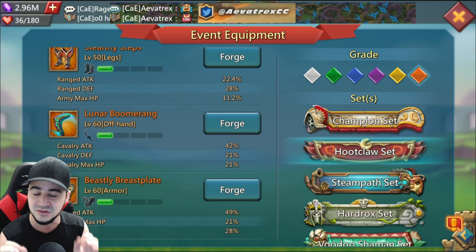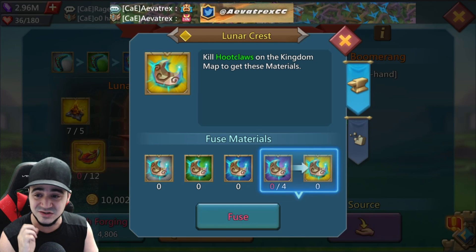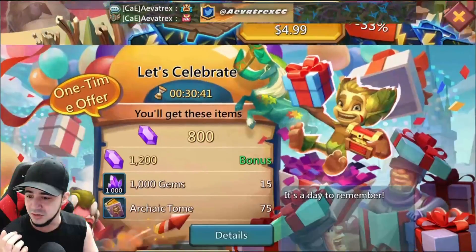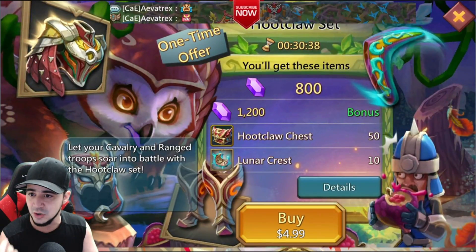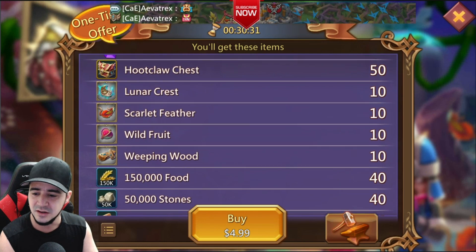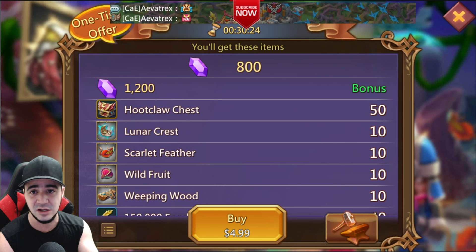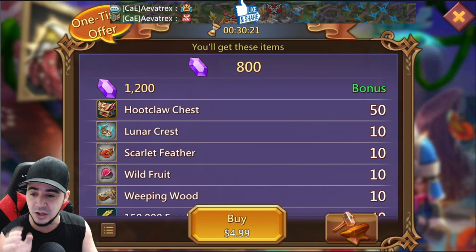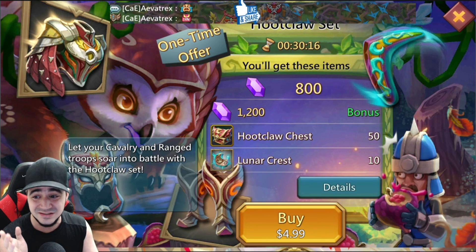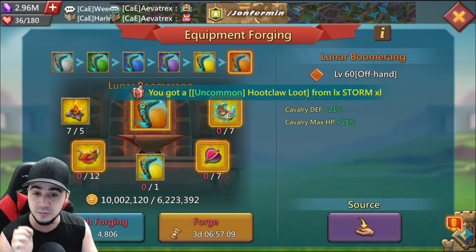Then we get to the two really, really good items that I promise everybody is going to want. The first one is the Lunar Boomerang. This requires seven of the rare items. If you look in the mall, there is a new pack — the Hootclaw set — with 50 chests, 10 lunar crests, etc., for five dollars. If you know how it scales at the 20, 50, and 100 dollar tiers, put it in the comments — 10 is just not a lot for needing seven.